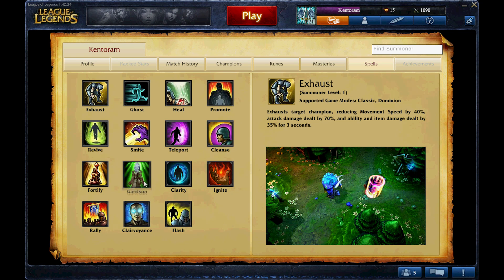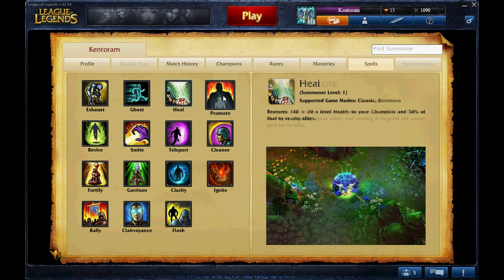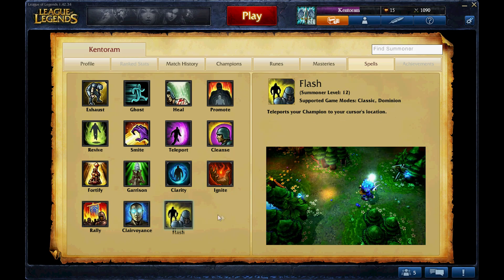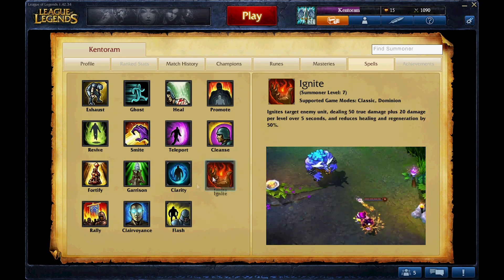Make sure that you have your masteries and runes set to the proper ones — they definitely give you the extra boost you need. And then there are your summoner spells. You're given quite a few spells to start, and once you level up past level 12, you get your last spell, Flash, which is pretty much the most popular spell. Flash teleports your champion to your cursor's location. Then you have Cleanse, which removes all stuns, slows, taunts, and so on. They all have different abilities, so go through them and see which ones you like. Check out what professional League of Legends players use most — it all depends on the champion you're using as well.